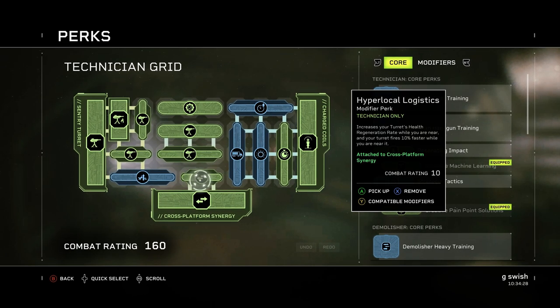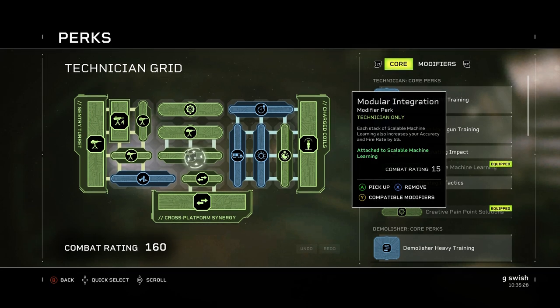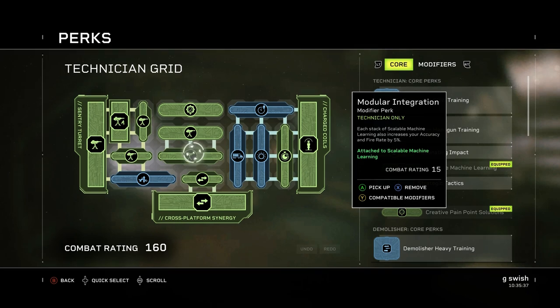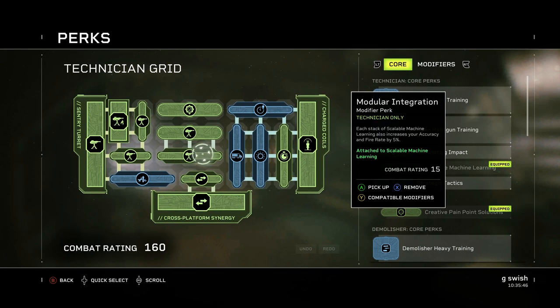Bopping over to the right and we've got hyper local logistics: increases your turret's health regeneration rate while you are near it and your turret fires 10% faster while you are near it. You'll be standing very close to it most of the time, especially when holding down locations, and this really helps keep it around longer. Next up, just above, we've got scalable machine learning — a core perk. When your turret kills an enemy, gain 10% reload speed and stability, stacking up to 5 times. The main reason we're using it is to unlock the one just underneath: modular integration. Each stack of scalable machine learning also increases your accuracy and fire rate by 5%, allowing you to shoot really fast. Overclocked with fast-firing guns this can be absolutely ridiculous.